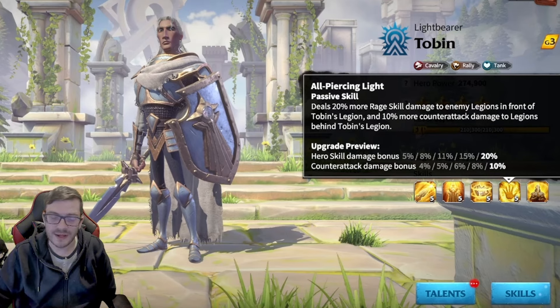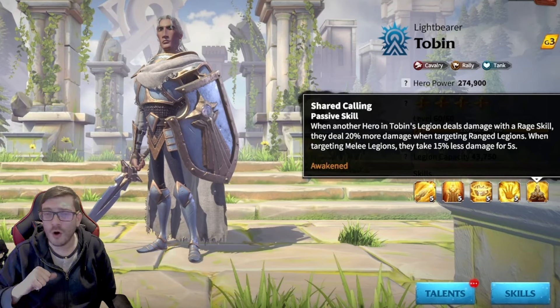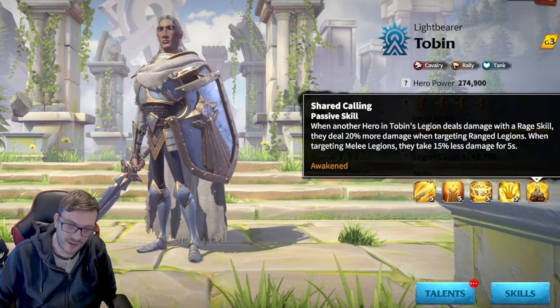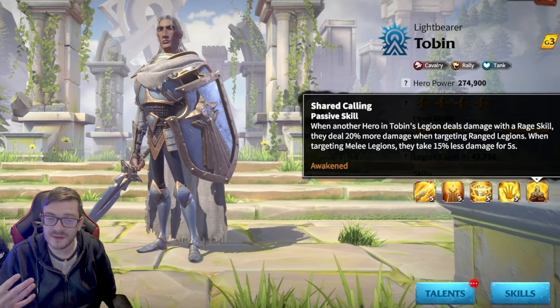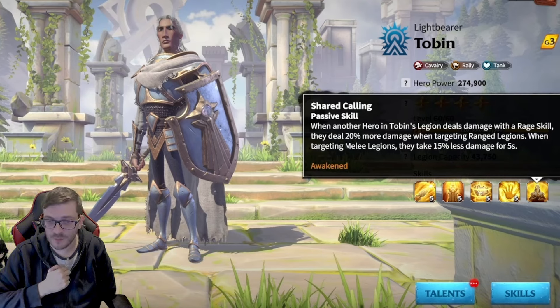The cool thing with Tobin, compared to Urag, is when you awaken this hero you get a fifth skill — a new passive skill added that makes you even stronger on the field. Whenever you're dealing damage with a rage skill, you deal 20% more damage to ranged legions. But when you're targeting melee legions, they take 15% less damage for five seconds. It's so crazy how you're getting this additional damage effect for maxing out this hero. Especially if you are a rally lead, this guy is going to be a rally meta top two, if not meta-defining when it comes into the game.